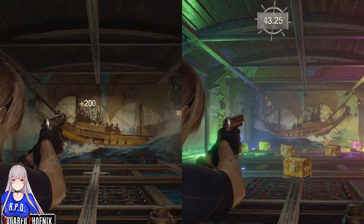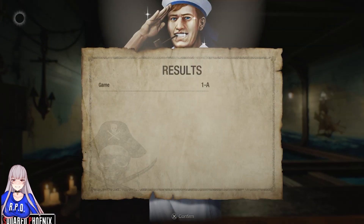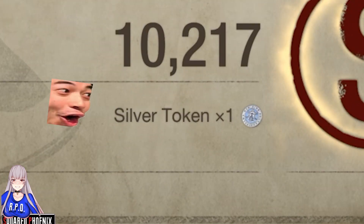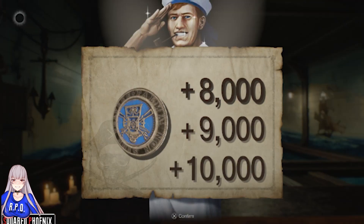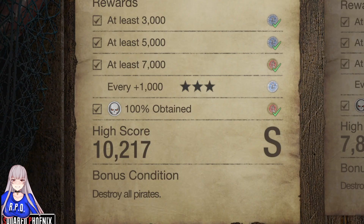It's to do with the S rank requirement. For example, in Level 1A, scoring 7000 points or higher will achieve an S rank, and for every 1000 points over the 7k threshold we'll receive an additional silver token — a token for 8k, 9k, and 10k. In 1A it seems as though the max score achievable is 10,000.